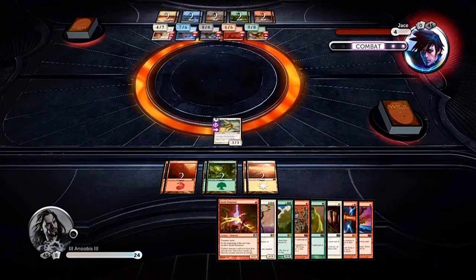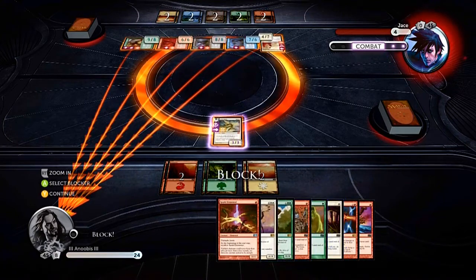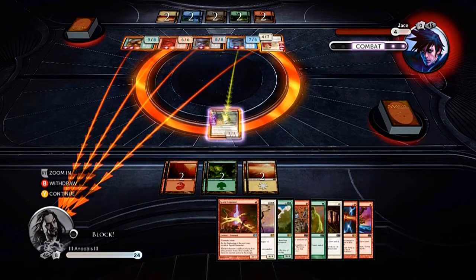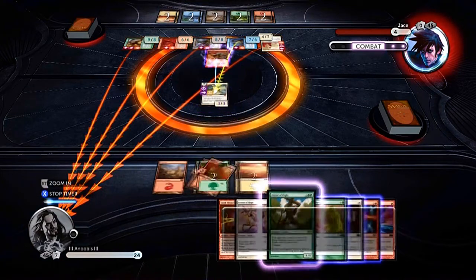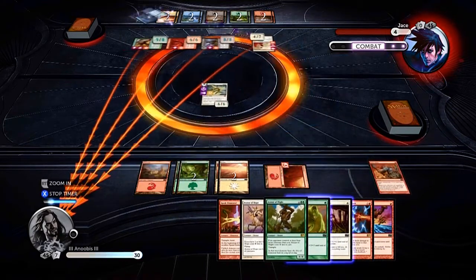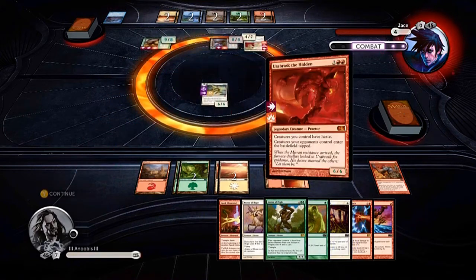On to the next one. Once again the enemy is going to attack, and this time we're going to go right and defend against the blue praetor. This time you don't have to cast both of your cards — all you have to do is cast one of them, either one, because it only takes six damage to destroy them. Boom — blue praetor is gone, and they do their damage once again.